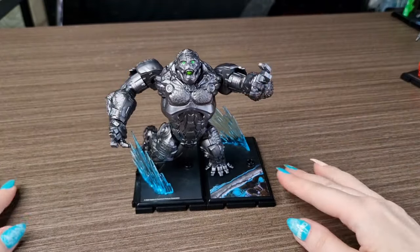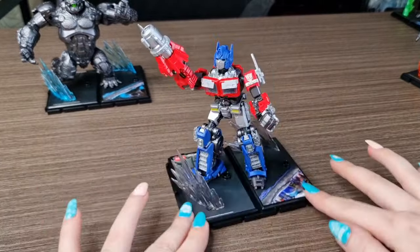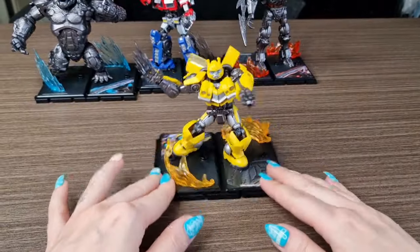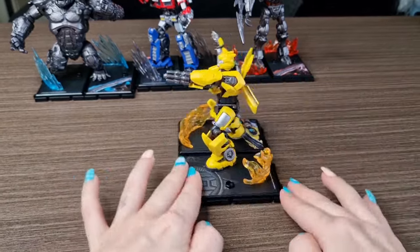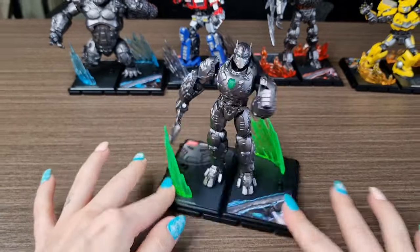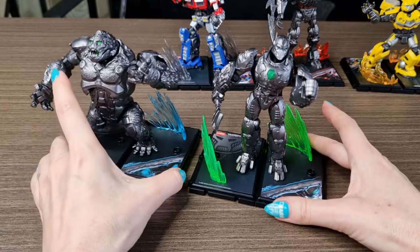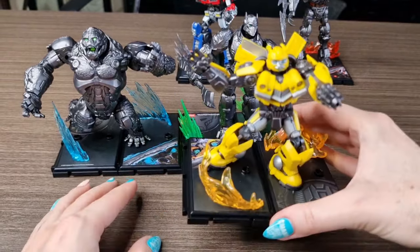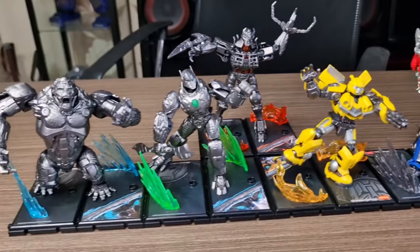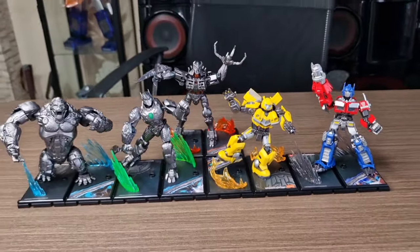They look so cool — let's bring all of them together. Optimus Primal, Optimus Prime, Scourge, Bumblebee, and Optimus Primal Robot. Now it's time to connect them together and make a different story. You can put them next to each other or in front — I just love how you can connect them together, it looks like a cool little story.